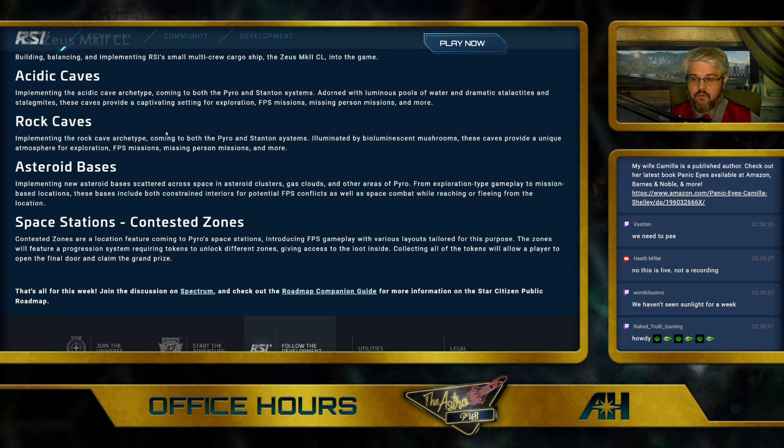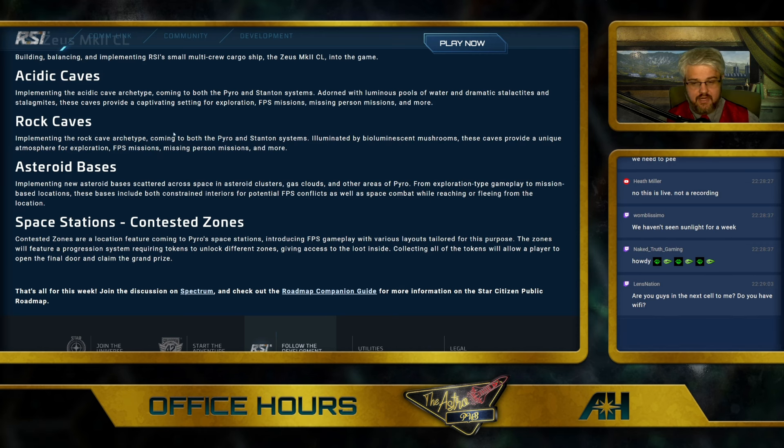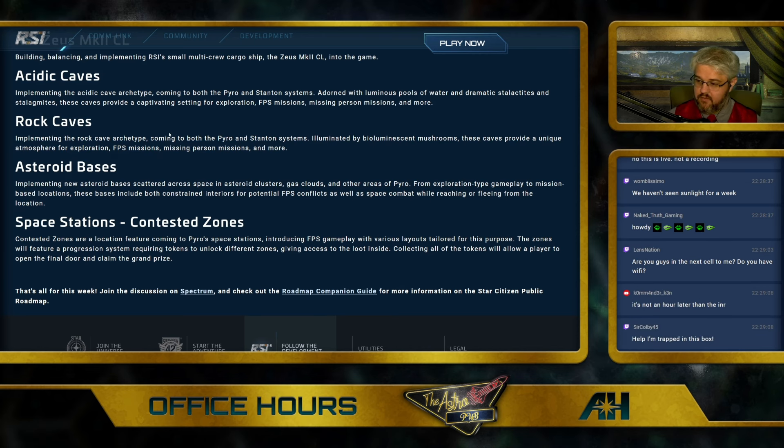Rock Caves: implementing the rock cave archetype coming to both Pyro and Stanton systems. Illuminated by bioluminescent mushrooms, these caves provide a unique atmosphere for exploration, FPS missions, missing person missions, and more.